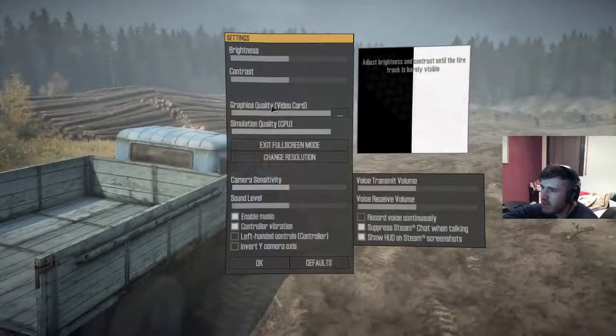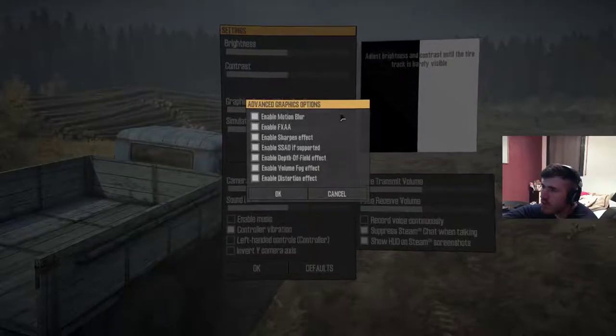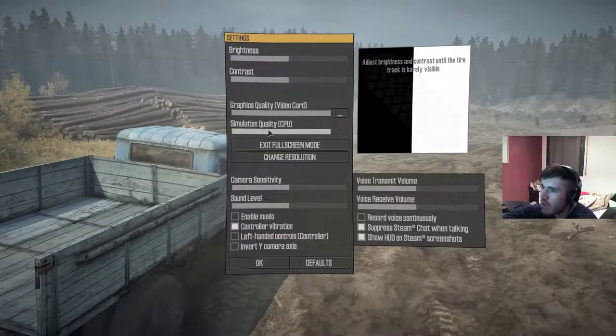Let's check out the graphics settings. Music off. Change the graphics video card settings — you can see the difference. Simulation quality looks nice. These are the only options available. You can also show and take Steam screenshots from here.